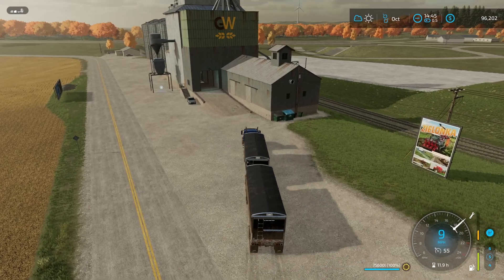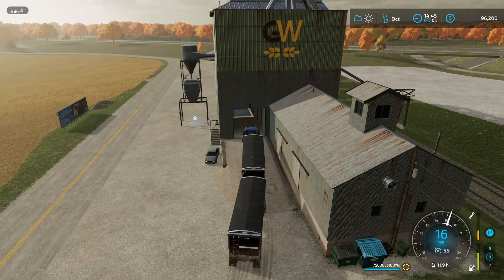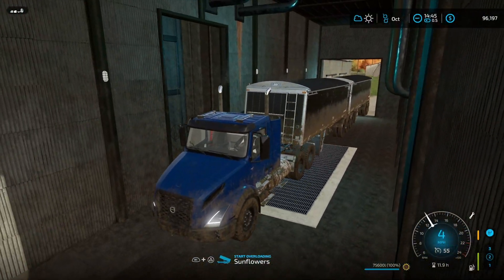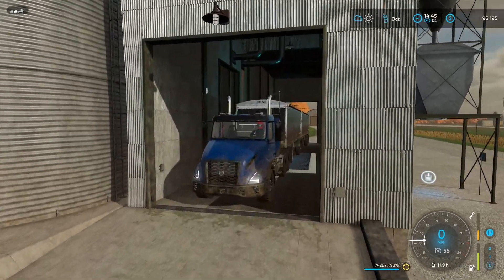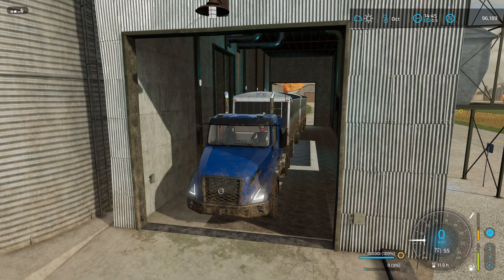I got the first truck load of sunflowers unloaded at the silo and noticed it was pretty full, so I'm bringing the rest over here. I think I'm going to take all of this to Goldcrest Valley when it's time to sell. That means I've got maybe 500,000 to 600,000 liters of product total. We are going to have a really good time selling all of this - we're going to make a lot of money whenever it's time to sell all these crops.